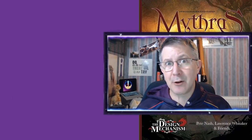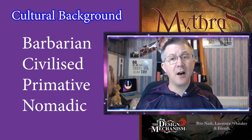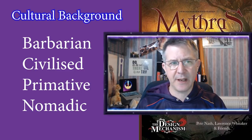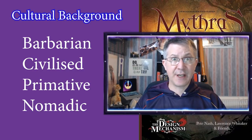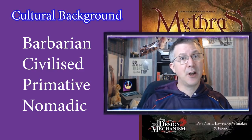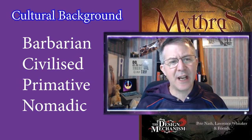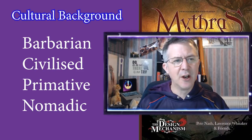There are four culture options in the rulebook: Barbarian, Civilized, Primitive, and Nomadic. Each culture has different skills your character can invest points in. For example, a Civilized culture can invest in the standard skills: Conceal, Deceit, Drive (as in a wagon), Influence, Insight, Locale — which is general knowledge about the area — and Willpower. Civilized combat styles include Citizen Legionnaire, City State Guard, Archers, Street Thugs, or Town Militia.